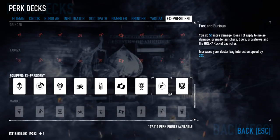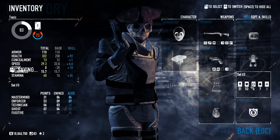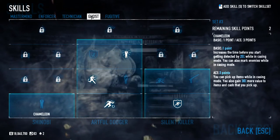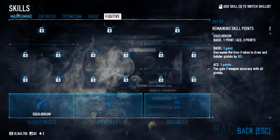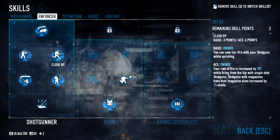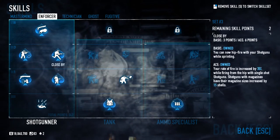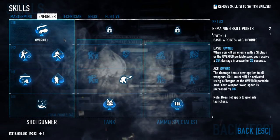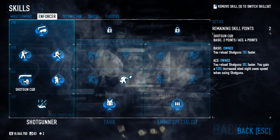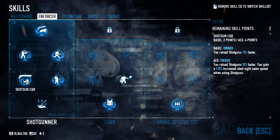That's the number one pick for this build. For skills, I have points in Mastermind, Enforcer, Technician, and Ghost — not Fugitive. The ones that matter most are in the Shotgunner tree. I go up the left side. Shotgun Impact increases your damage, and the next one increases reload speed as well as zoom sight speed, which is really good when aiming down sights — very accurate.